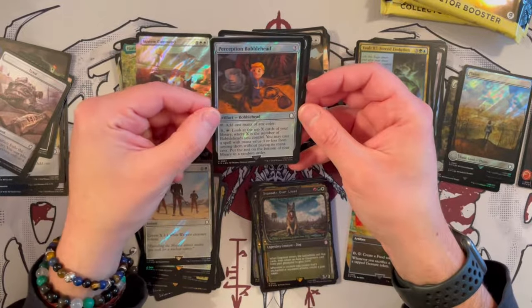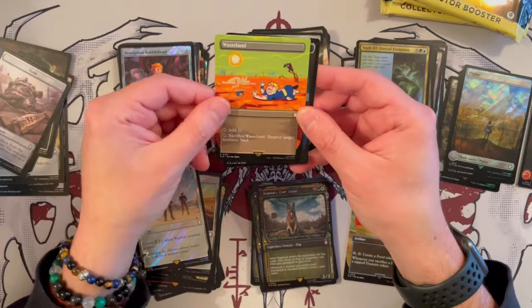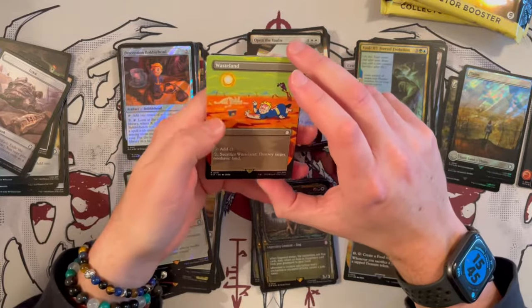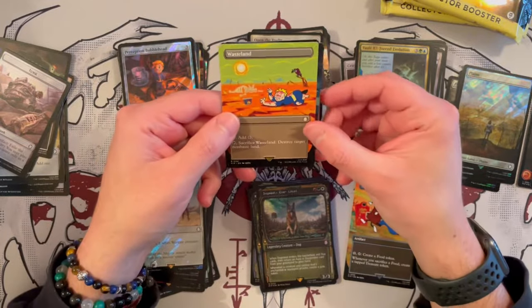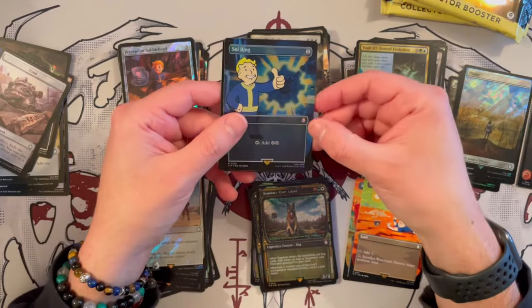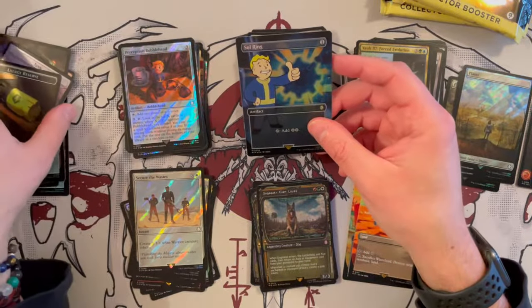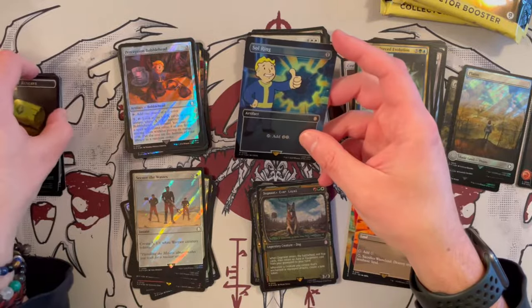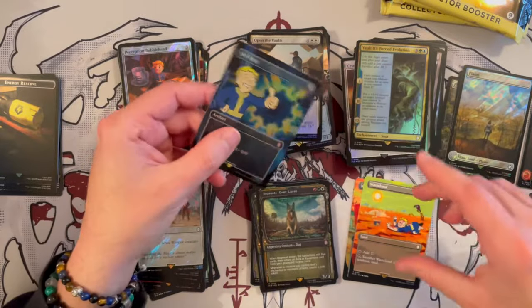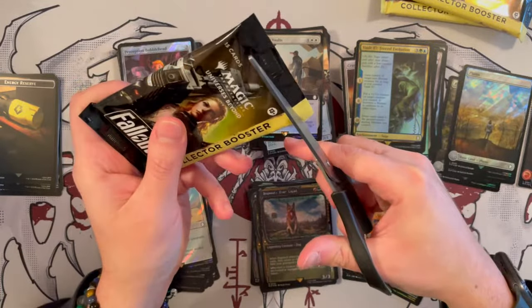Then we have Rebound, Craig Eddie, Open the Vaults, Herald, Bob, Austere Command in surge foil, and the Perception Bobblehead in surge foil — the first bobblehead we've seen. And then Wasteland! That's one of the unique cards you can only get in the collector booster packs — a special version of Wasteland that doesn't exist in any of the decks. I really really love it. Then we get Soul Ring in the borderless foil version — that's nice, it'll fetch a pretty penny.